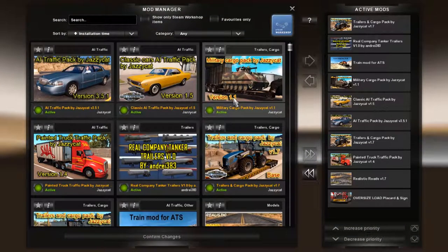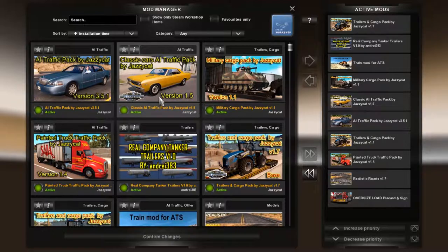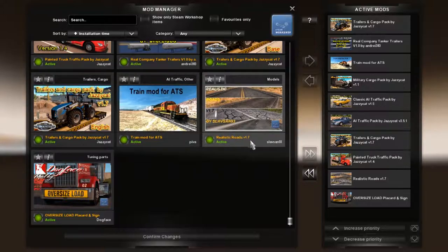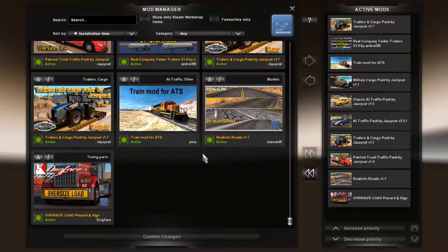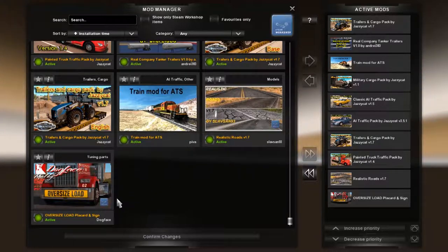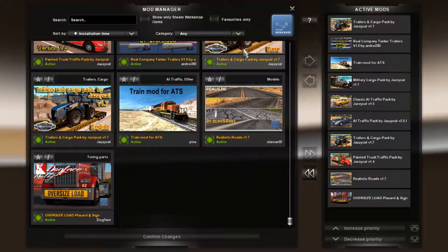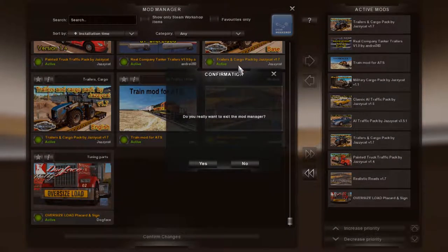I want to show you my mods first. So these are the mods I'm using - most of them are by Jazzy Cat. There's one by Piva which is the train simulator mod, we got Slavsan, 93's Realistic Roads and Dog Faces, Oversized Load Placard and Signs. That's pretty much all there is to show you in the mod manager.